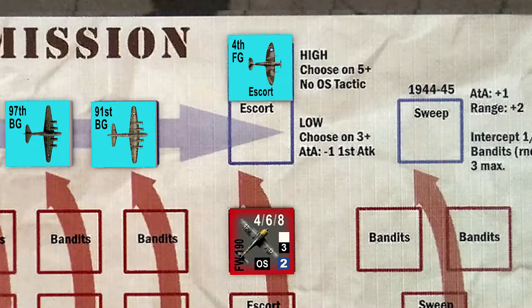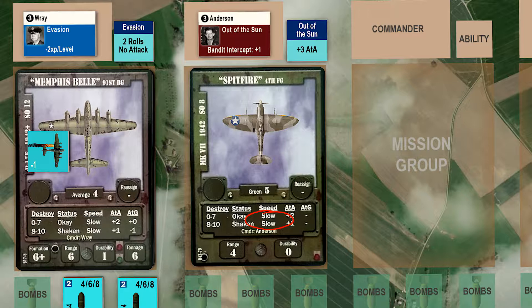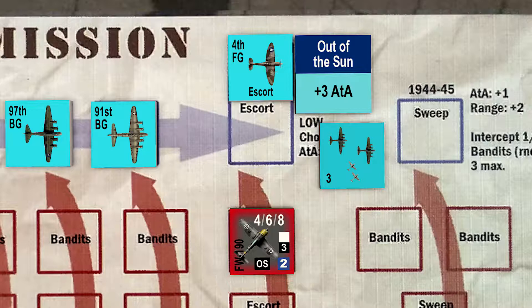Now let's resolve combat. This bandit will attack for three turns, so we'll place the combat turn marker on the map to keep track. Normally our fighter group would be slow — the bandits would attack first. However, our group is commanded by Anderson, who has the out-of-the-sun tactic with a plus three modifier. This tactic must be used by our fighter group on the first bandit attack turn. As a result, we will attack first with a plus three modifier. We can only use this tactic on the first combat turn; if there is a second or third attack, we revert to the standard combat rules.